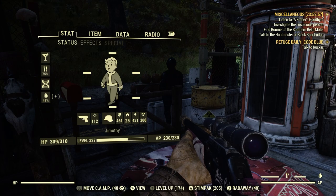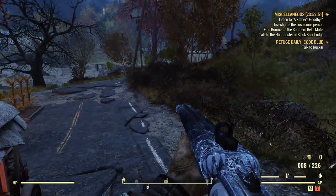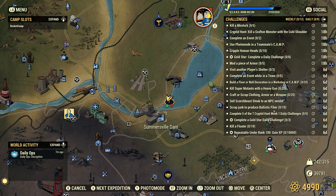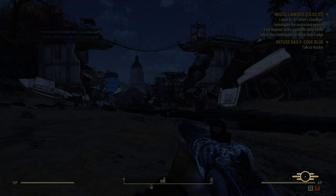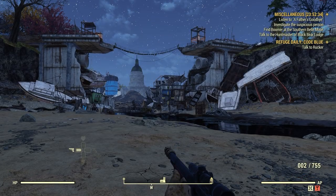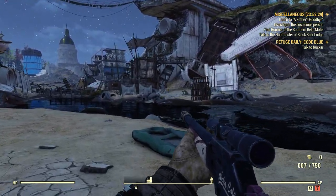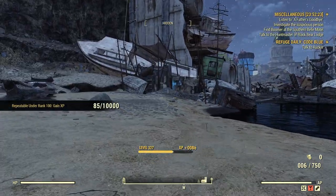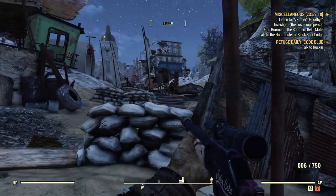Make sure we put it on our person so we don't forget. Now we're going to go find a Grafton Monster — we're fairly close to one. There'll be one right down here at the Somerville Dam. Might have to take care of a couple scorched on the way. I'm not going to do as much damage just because I'm on the shotgun build, but these guys are fairly low level anyway.